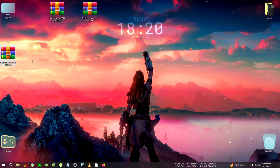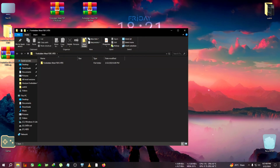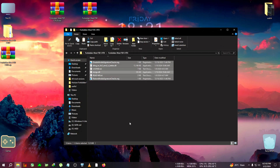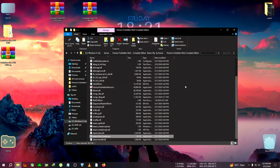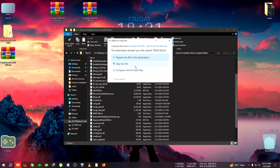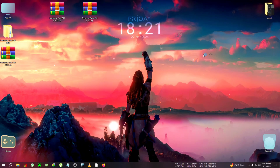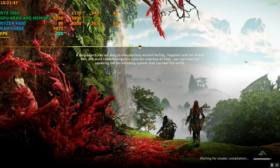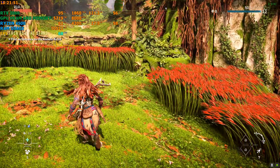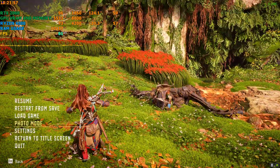For the RTX zip, we extract it to the desktop, then copy the files and paste them into the installation directory of Forbidden West. Run the game from the desktop shortcut — no tweaking needed. Back in the game, frame generation is not yet activated so the FPS is still around 50-60.